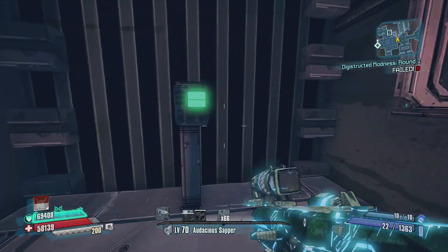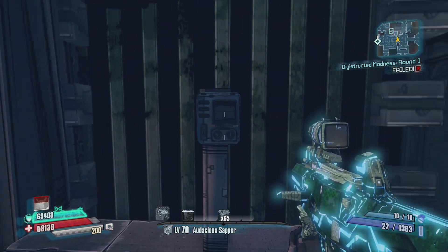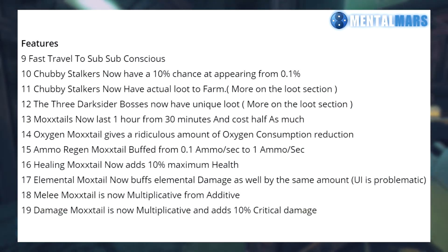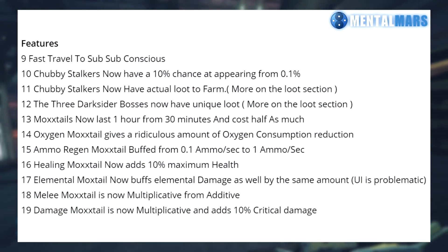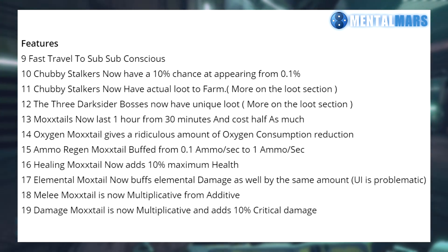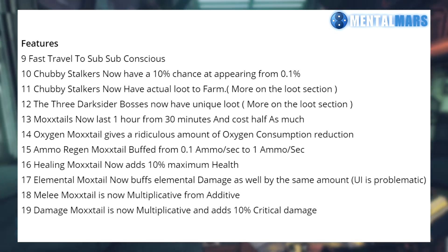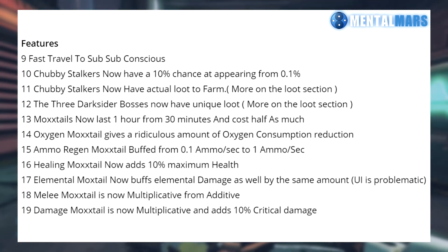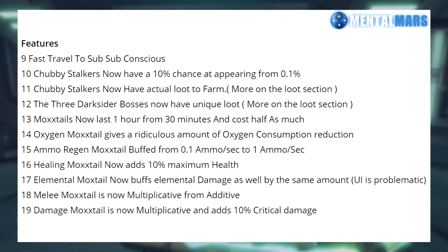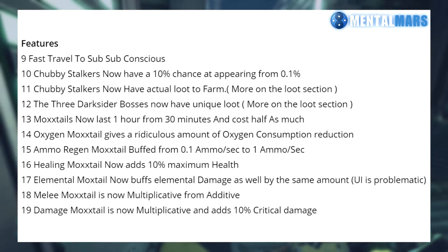Then we'll mention just some random changes. Fast Travel to the Sub Subconscious is now an option, which is really great for those that like to farm or just be able to go to different areas. Chubby Stalkers were buffed and now have a 10% chance to appear instead of a 0.1% chance, and they were given more loot to farm for. Who doesn't love the Chubbies?